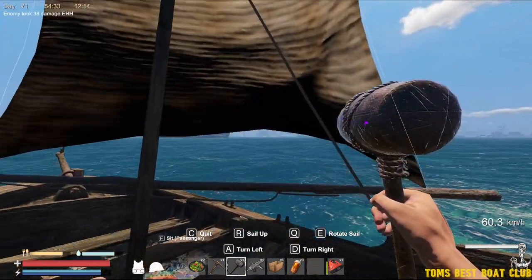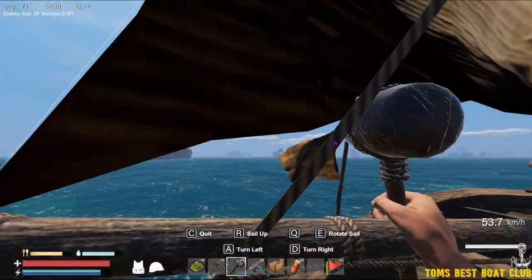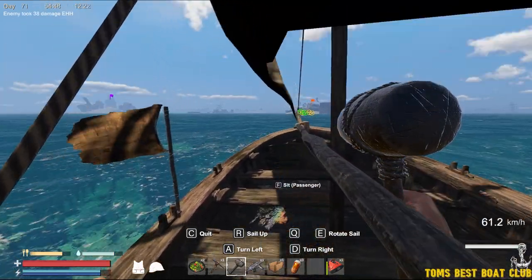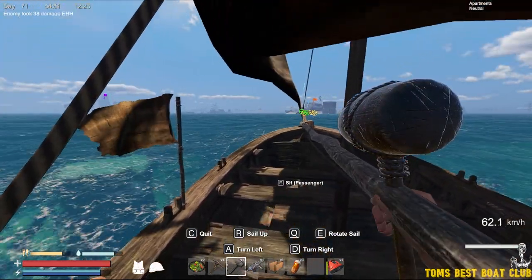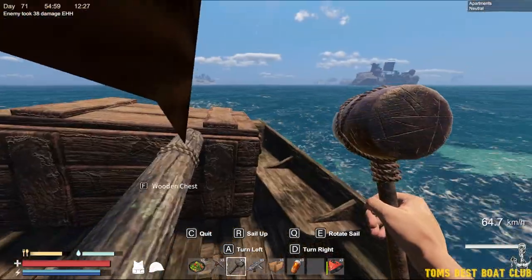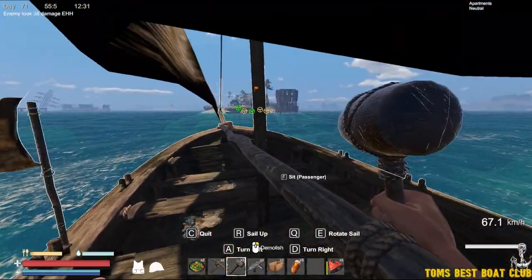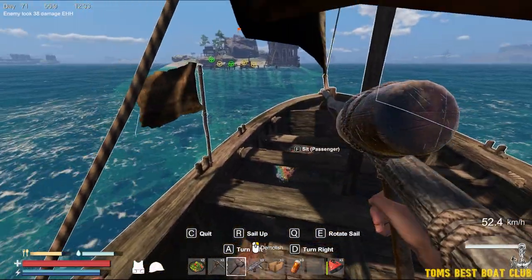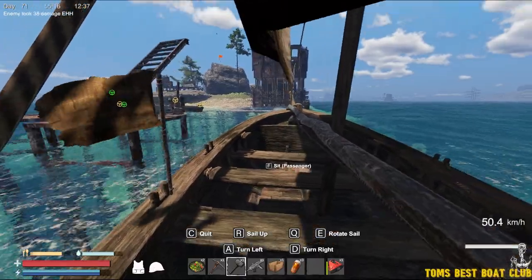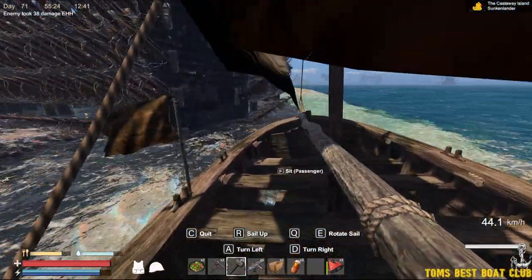It's not a bad boat. It's a good starter. You do get spoiled once you get the gas boats. It is nice to go much faster in any direction without worrying about the wind and having the sail in your face. But for the beginning, this boat is great. You can fit four people total in the boat. You got yourself a wooden chest. You can go 60 kilometers per hour if the wind allows, though sometimes you'll be going 50 the whole way. Once you progress past this boat, you'll think 'I don't want to use that no more.' But we'll park this little bad boy over here, out the way.